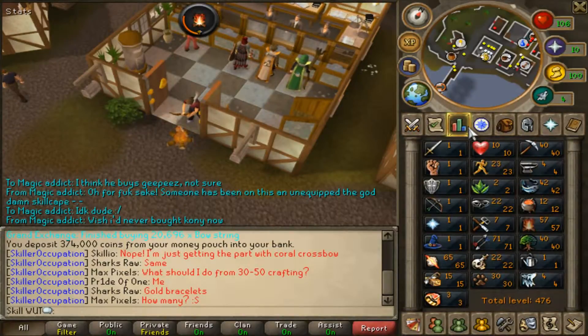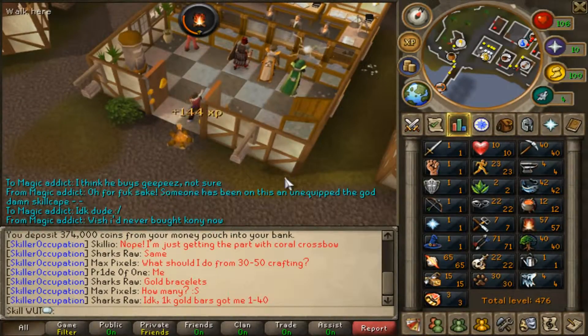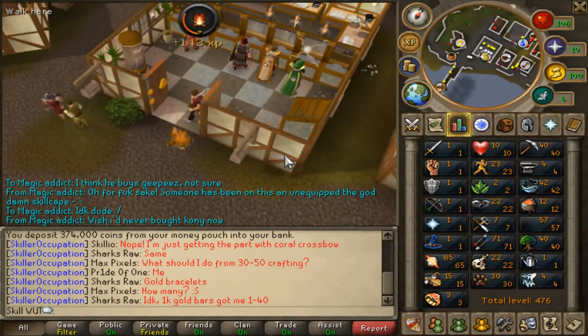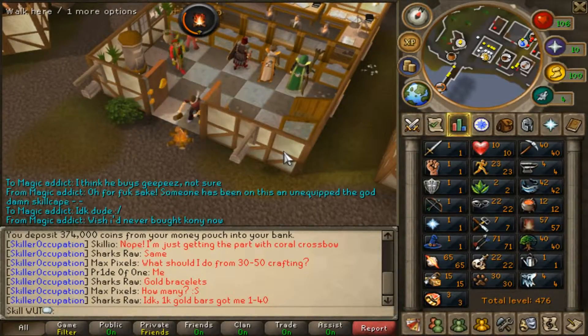My current goal is 99 fire making, and I've got 90 fletching banked, so I'll get that and then gradually get 99. But I'm not going to use magic logs like some derps do — it's quite stupid because you basically lose quite a bit of money. The best thing to do is make as much as you can on a skill, or lose as little as possible.